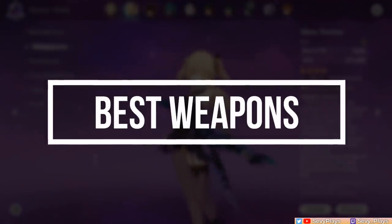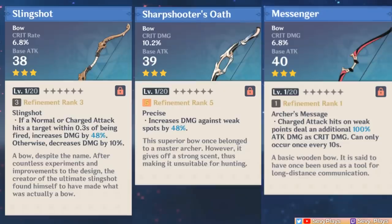Now for weapons — starting with 3-star options. The best main DPS bow would be the Slingshot. Despite its low base attack, the crit rate and damage bonus buff it gives is massive. The Sharpshooter's Oath and Messenger are runner-ups, but the crit damage they give doesn't compare to the crit value of the Slingshot, and their effects are dependent on hitting weak spots, which is more conditional. But these are all possible off-field DPS options too.